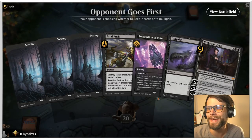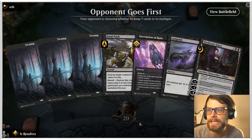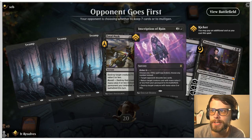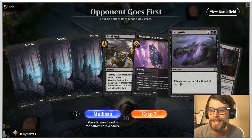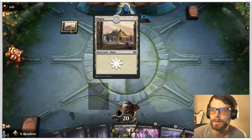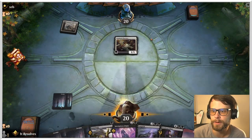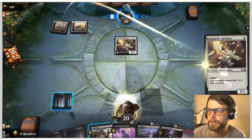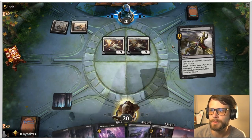Alright, here we are for game number one. I'm lukewarm on this hand — we do have Fatal Push and Inscription of Ruin, so we'll get an early test with the Inscription. Languish is also going to be good if this is a creature deck; if not, it's kind of a dead card. But we do have the Onyx. I'm going to run with it and we'll see how it goes. It looks like Mono White might be the play.